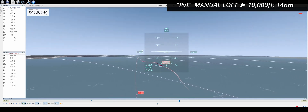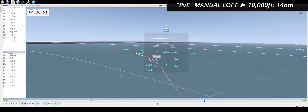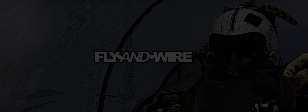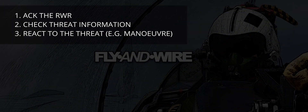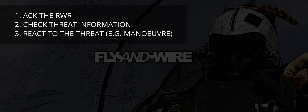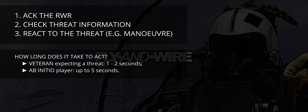In this case, the AI's lightning-fast reaction time was both unrealistic and gave away the opponent's nature. What would a human do instead? As the RWR goes off, the pilot looks at it, identifies the type of threat and the direction, then immediately turns into the beam. How long does this process take? It depends. An experienced pilot surely expects danger from that bearing, so let's say a second or two. An ab initio player may be startled by the RWR and the operation may require 3 to 5 seconds.